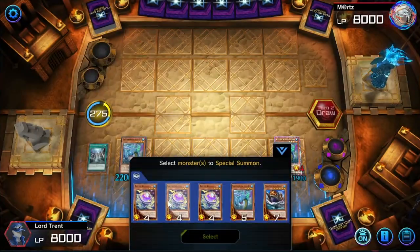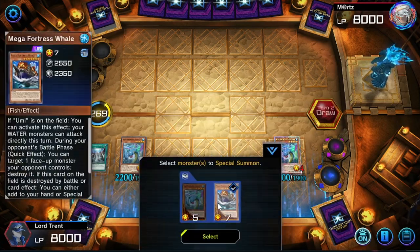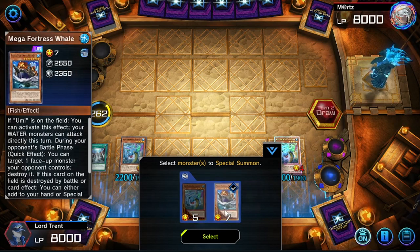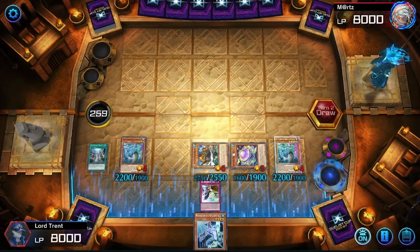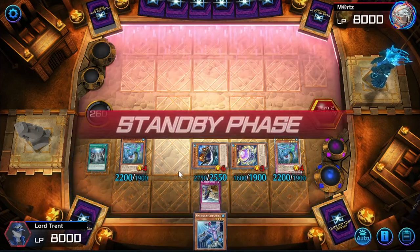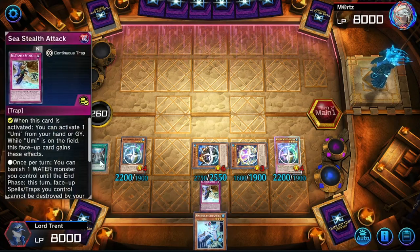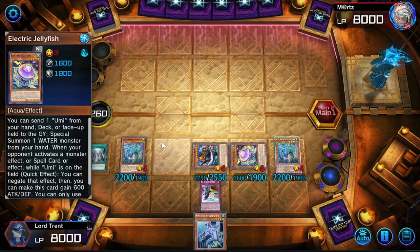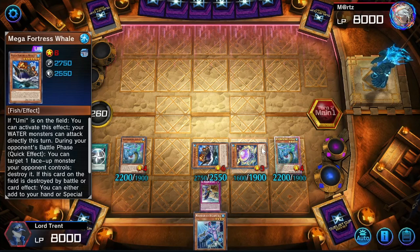Now we've got the water lock. I'm going to go for one Electric Jellyfish, and we also want to special summon - if we want to win the following turn we can summon Mega Fortress Whale. Honestly I think it's just safer to pick another Kairu Shin, but we already have two Kairu Shins, so unless they have a Lava Golem we should be good. Anything that threatens the Legendary Ocean we can just stop with Electric Jellyfish. Kaijus are a potential threat but it's not the end of the world.